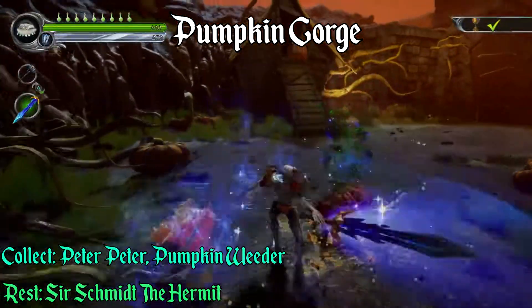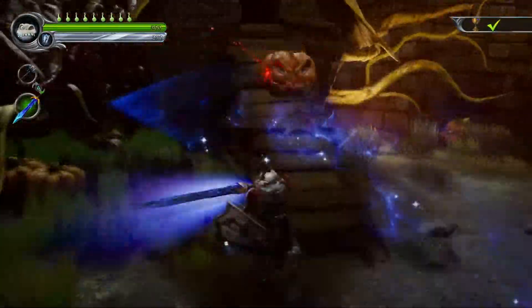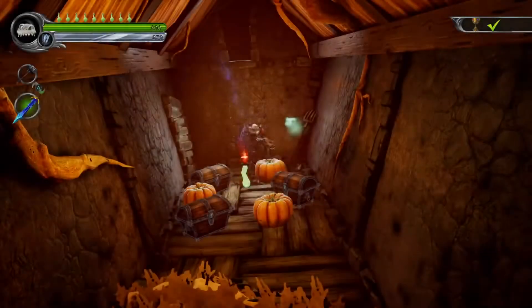In Pumpkin Gorge, once you reach this big open area, if you go to your left and head into this building with the wrong pumpkins, the soul's got to be located inside.